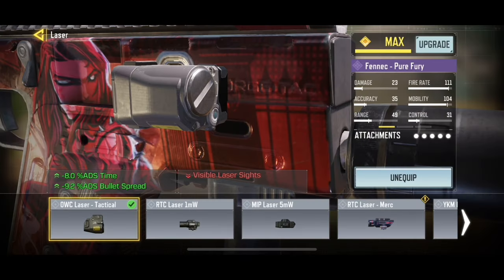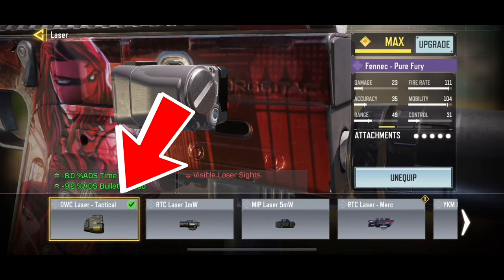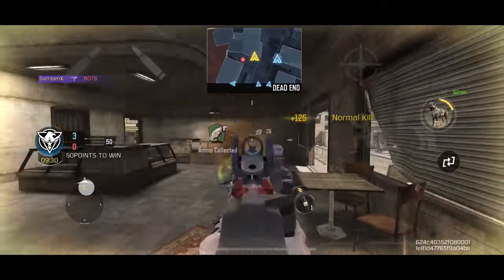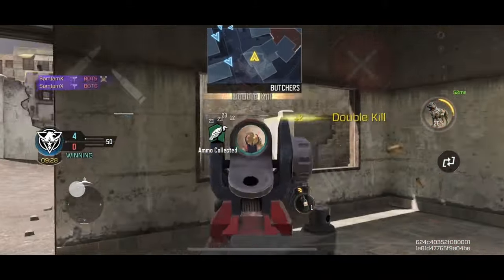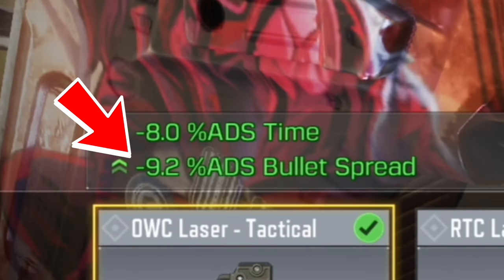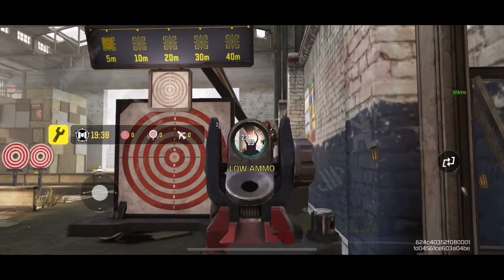We will also be using the OWC Laser Tactical as this also has some huge benefits. To begin with, this laser will decrease your ADS time by 8%. This is really important because by using this attachment, you will be able to scope in faster, increasing the probability of you winning the gunfight. Besides this, the attachment also decreases the ADS bullet spread by 9.2%, making your shots more accurate.